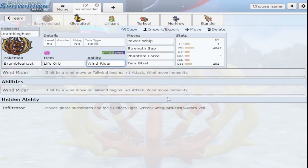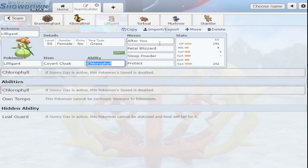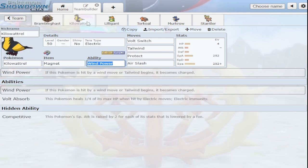Basically, if tailwind starts while Bramblegast is on the field, or Bramblegast gets hit with one of these wind type moves, you get plus one attack, which is neat. Now unfortunately, all of those moves on the wind move list are really hard to use to hit yourself with. The only one is petal blizzard, which I put on this Lilligant to see what we can do. And then Kilowattrel has a very similar ability called Wind Power.